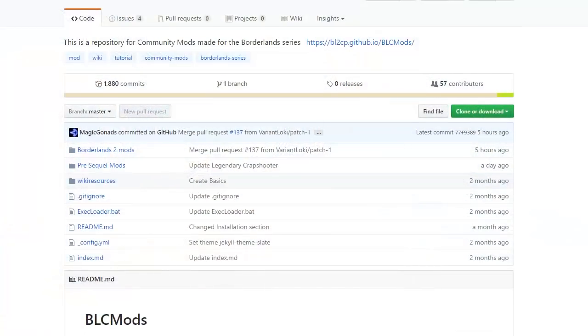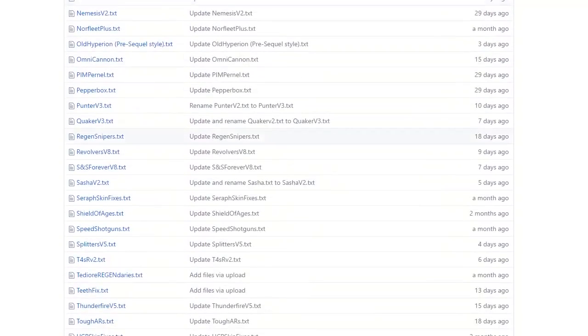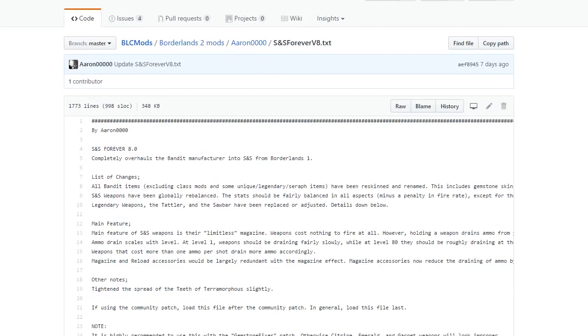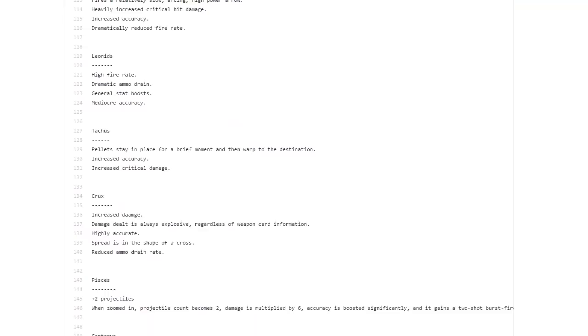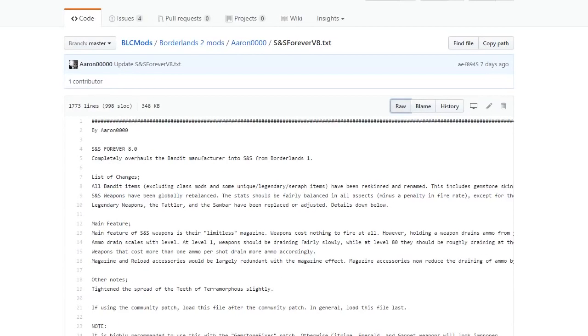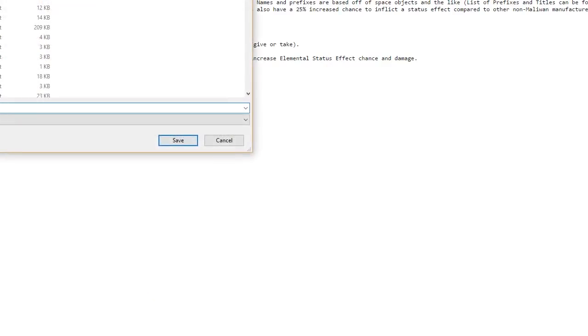As always, we'll start off by showing you how to get this mod. Head over to the Borderlands 2 community GitHub, click on Borderlands 2 mods, onto aaron0000's page, then down to SNS Forever. Click on the raw tab, right-click, save as into your binaries folder. Or you can click straight onto the link in the description, which will take you straight to the page with all the information. Then enable it using the console commands in-game.